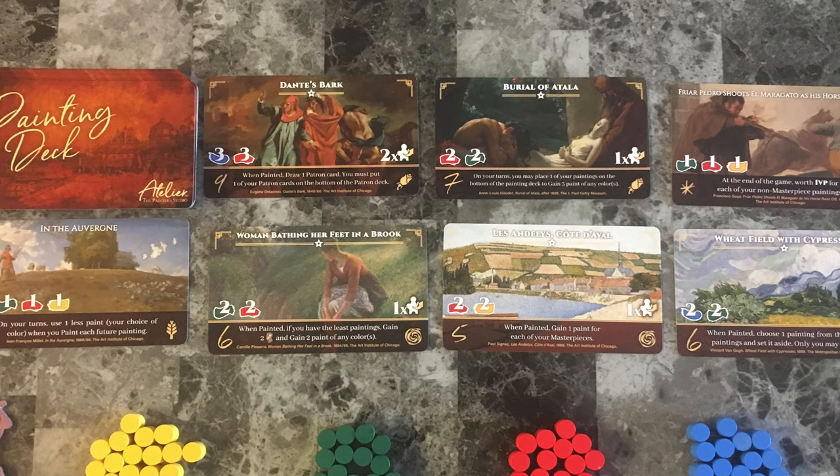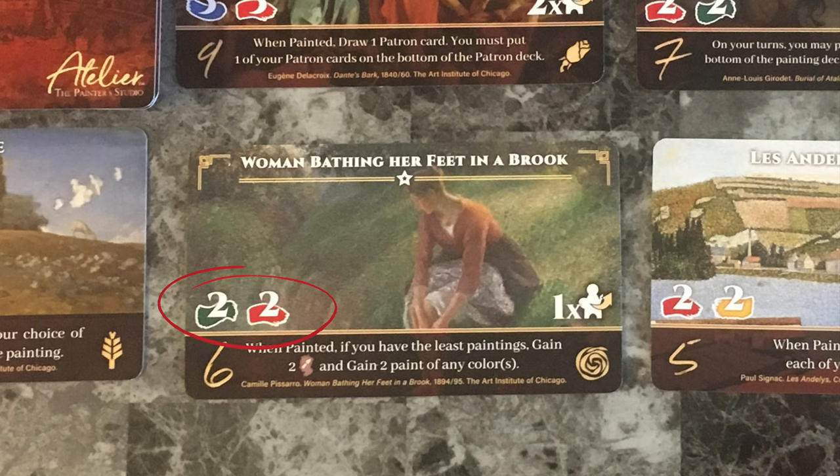The game is set up so that you will always have seven different paintings to choose to create. The cost of the painting is shown on the bottom left, followed by the number of victory points that the painting is worth. The middle text gives you a power you can use while playing, or at times is a one-time bonus.